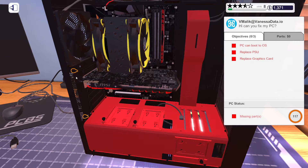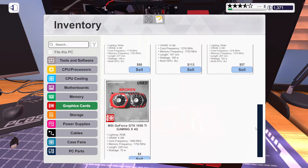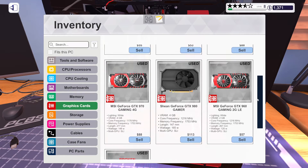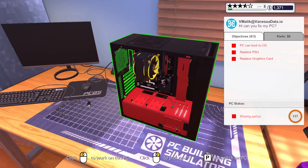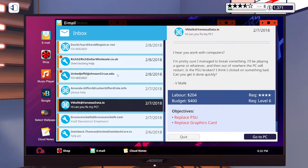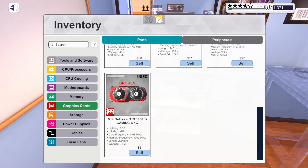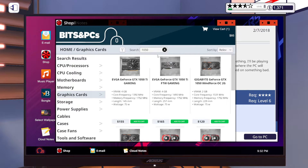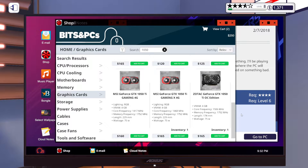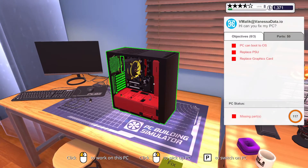That's so annoying. It looks like we're buying another part. Make sure this is the MSI whatever thing. It should say broken. MSI 1050 Ti. Did I not order this guy's stuff? I don't understand. 1050 Ti, 4 gig. This one. That was so dumb. Sorry Malak, I don't know what the problem is.